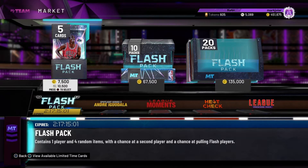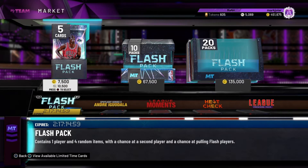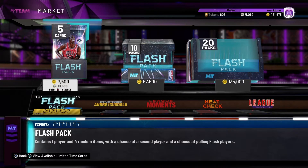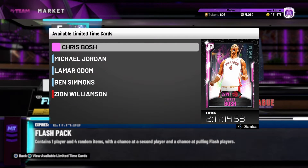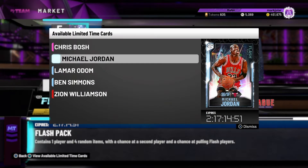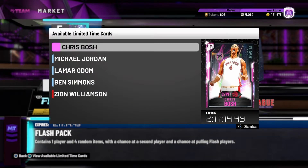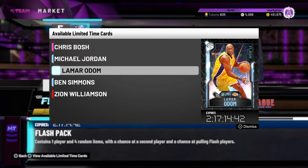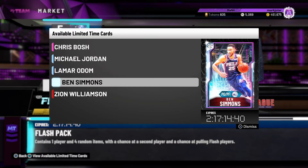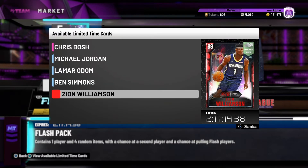What's going on guys, welcome to NBA 2K20. In this video we'll be doing some flashback pack openings. These are the cards pullable — they're looking very nice. We got pink diamond Chris Bosch, Raptors diamond Michael Jordan, diamond Lamar Odom, diamond Ben Simmons, and Ruby Zion Williamson.